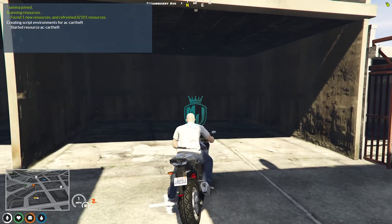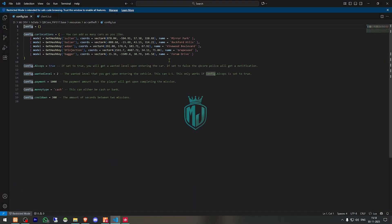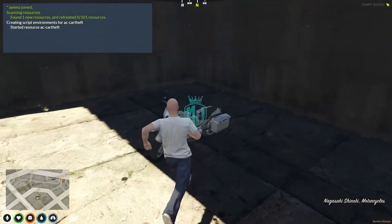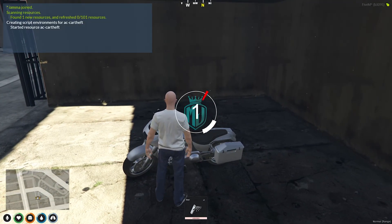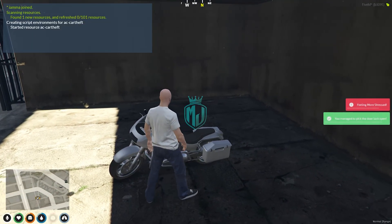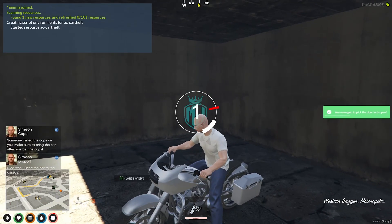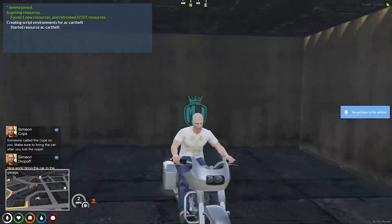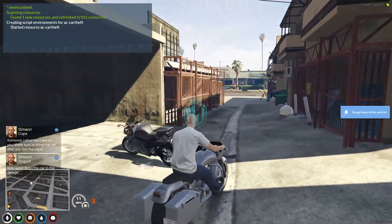I think we have a bike — let me check the config file. Sultan, Bella, Adder — yeah, this one might be a bike. Okay, so we have to lockpick this vehicle. Nice work — bring the car to the garage. You will see this type of notification as well.